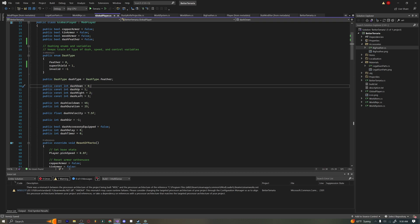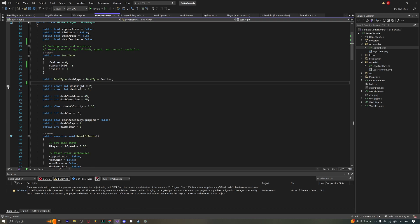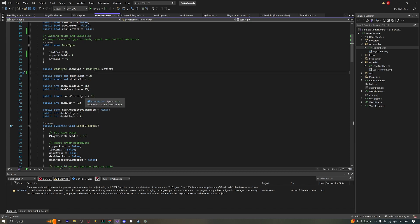Next we have our dash directions: zero is down, one is up, two is right, and three is left. I did try to add an up and down dash — it didn't work out as much as I wanted, it just felt kind of weird. But you can pretty easily add a dash up and down by just adding to the player's velocity Y. Anyway, we have our dashRight and dashLeft as constant directions.